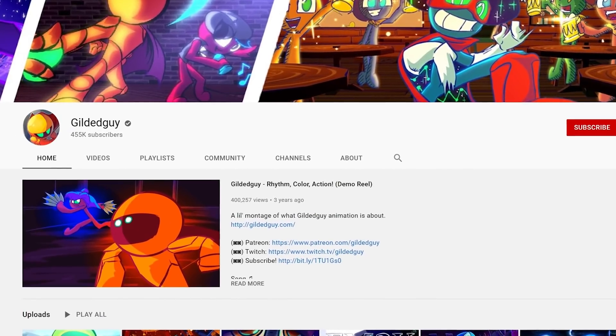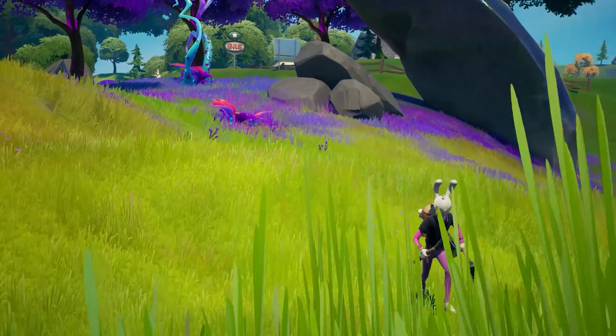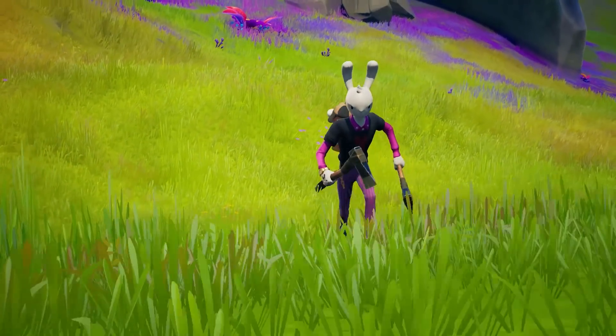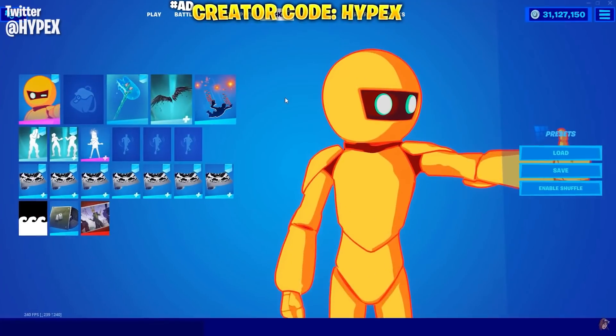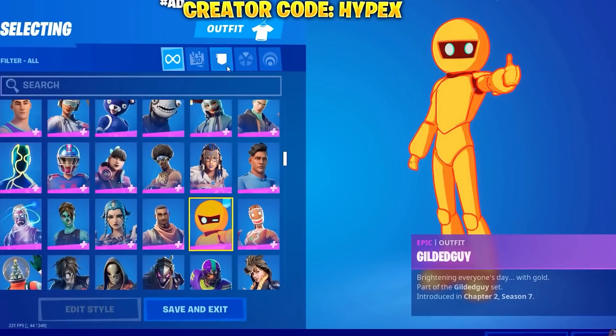There are some even cooler skins out there that I cannot wait to get my hands on. The first of these is Gildaguy, who's an animator on YouTube, and surprisingly he's not an Icon Series skin — he's going to be a regular Epic rarity item shop outfit. Gildaguy's skin just looks so cool, especially with the cape and red sword pickaxe. I mean, I need this set in my life.